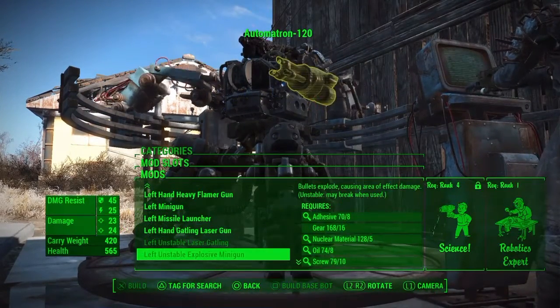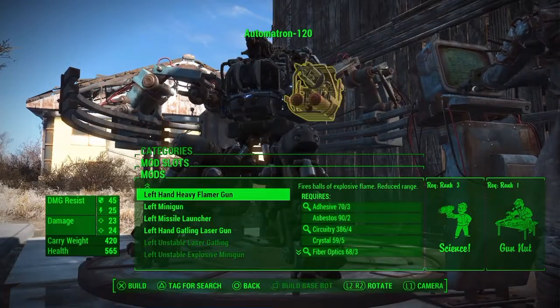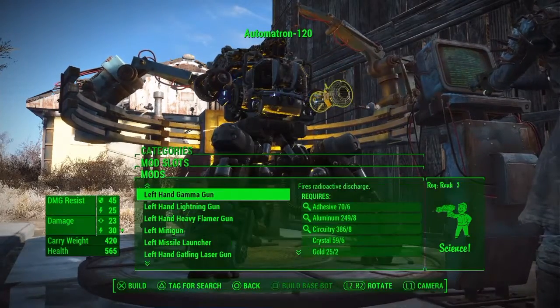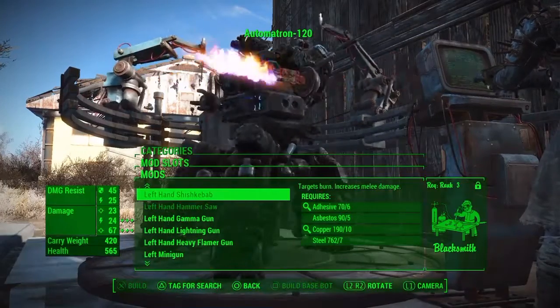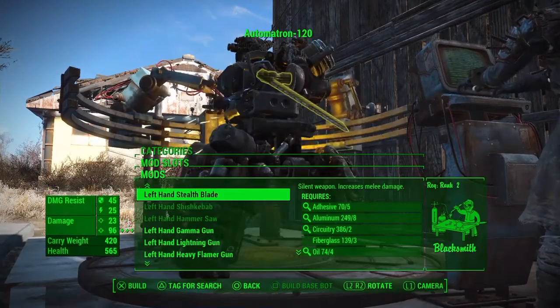Look at him — he's got a mini gun, a Gatling gun, and all this. I'll probably have a mini gun and a flamethrower — I'm pretty sure you can get a flamethrower. I'm pretty sure this DLC is mainly just about the customization of this robot.